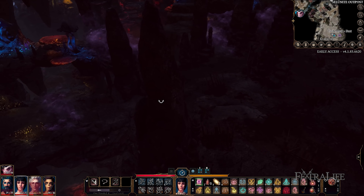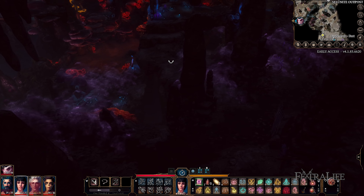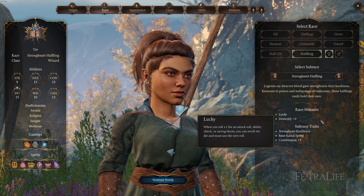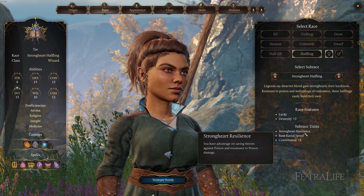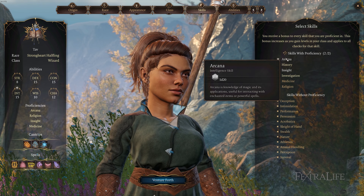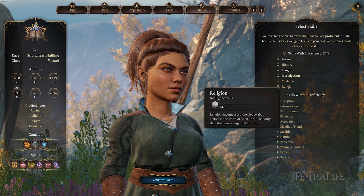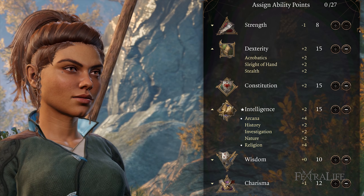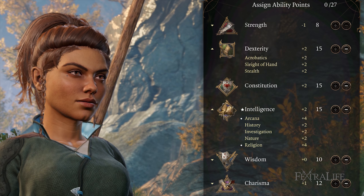In this section, we'll take a look at how to set up your Wizard during character creation for best results. You don't have to follow this to the letter, and it's likely this will change at full launch of the game. For background, I suggest taking any that provides you Intelligence skills, since Wizards need a good amount of this ability to hit targets with their spells. These are Arcana, History, Investigation, Nature, and Religion.